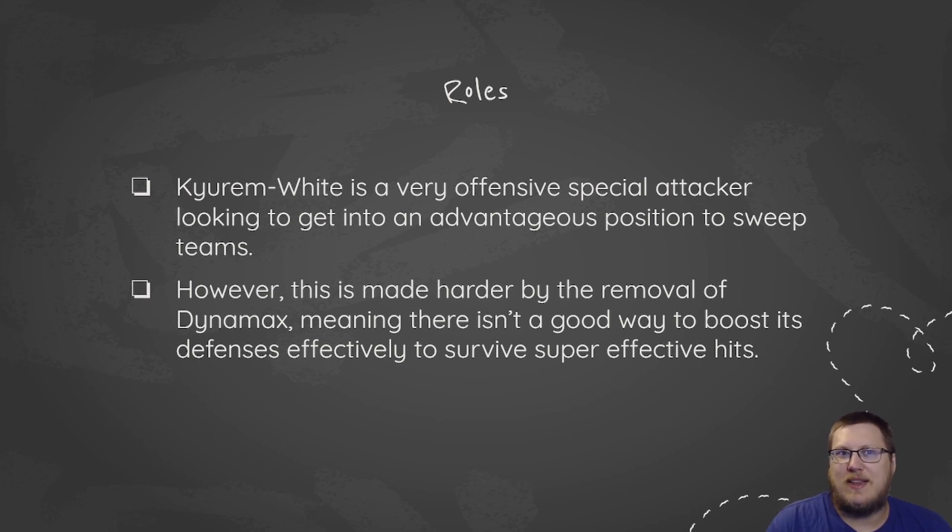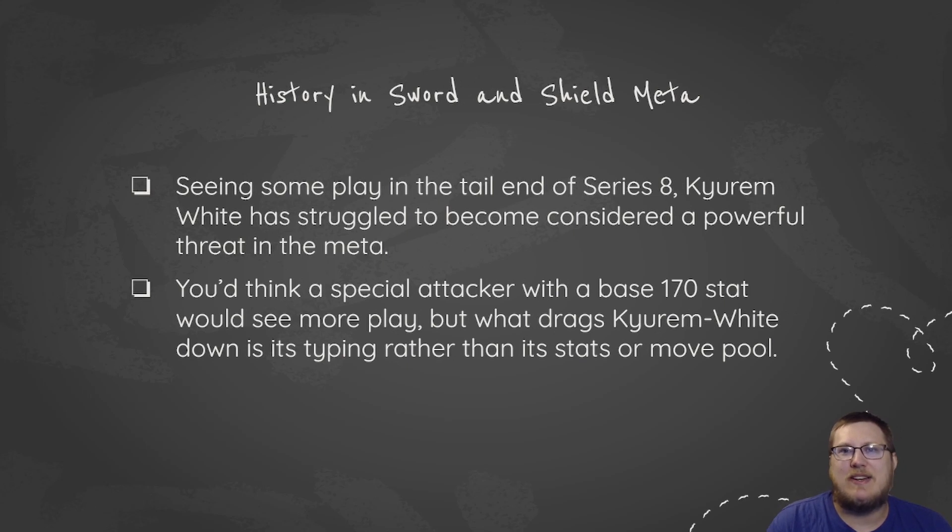One downside that Ice-type gives a lot of Pokemon is just the sheer amount of weaknesses. Being Ice Dragon, you only remove one weakness but you gain like another four on top of it. So Ice Dragon isn't the best typing. Seeing some play in the tail end of Series 8, Kyurem White has kind of struggled to become a powerful threat in this current meta. Dragon Ice is a real tough type to use.